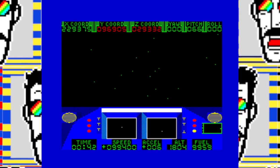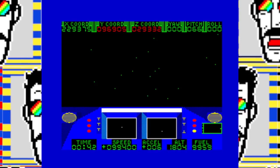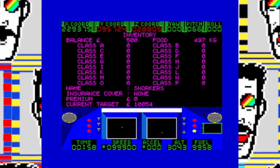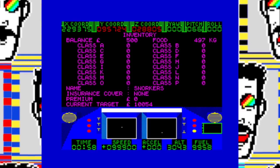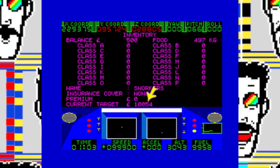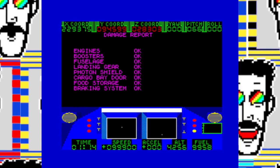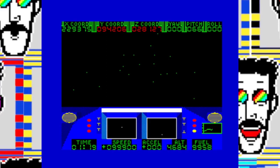You don't want to immediately land on the planet — you want to head off into space to gather some minerals. Your full speed is 99,900. You can press I to check out your inventory and your current status: we've got 500 pounds, 497 kilos of food, no minerals in class A through class P, no insurance, and our current target is 10,054 pounds — this is constantly increasing. You can also press R for a ship report: engines, boosters, fuselage, landing gear, photon shield, cargo bay door, food storage and braking system are all A-OK.